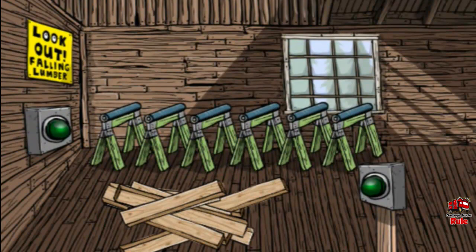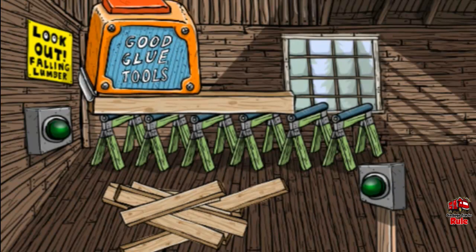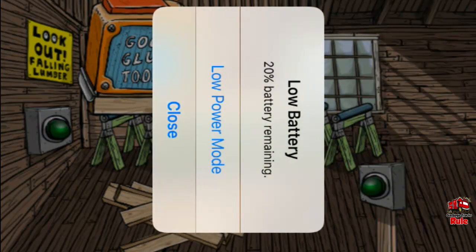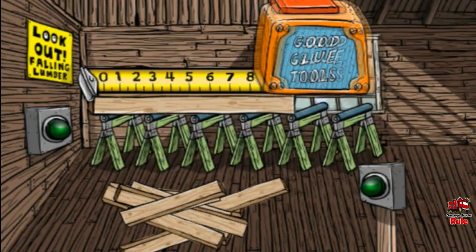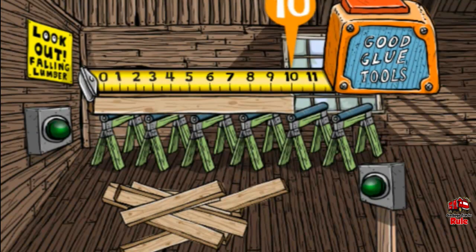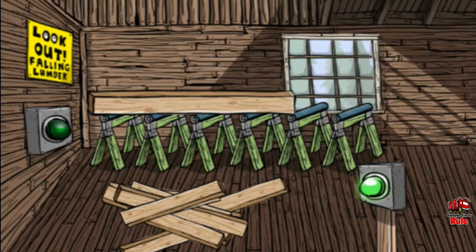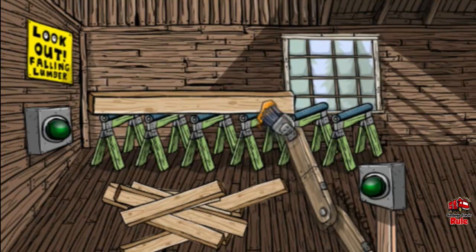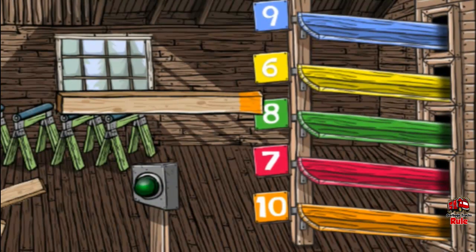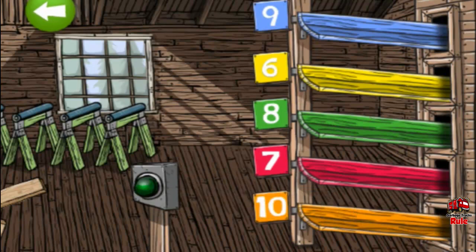This is the sorting room. This is where we sort the boards. Drag a board from the pile onto the green saw horses. Here comes the tape measure. Drag the tape measure to the right to measure the board. This board is 10 units long. Now tap the tape measure to roll it up. Tap the green blinking light to mark the board. Boards that are 10 units long are marked in orange. Now drag the board to the chute that matches its color. Good job! Tap the green arrow to go get another board.